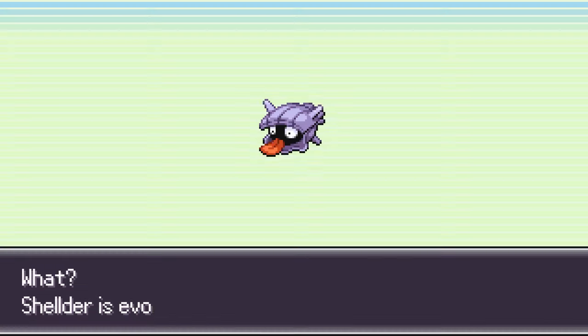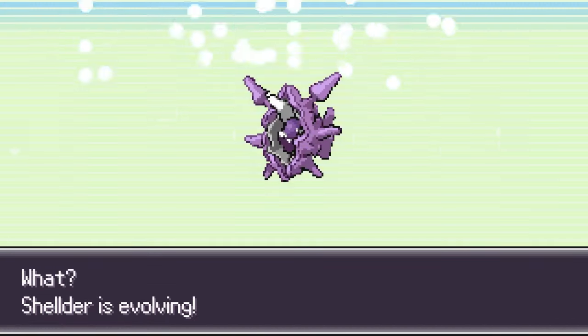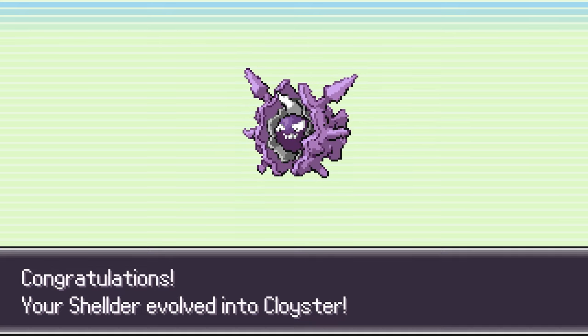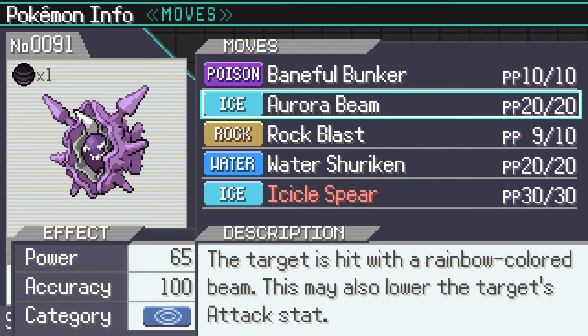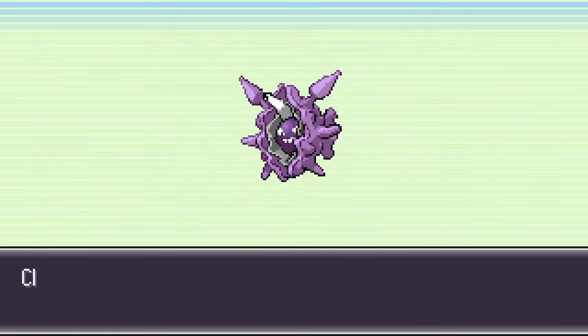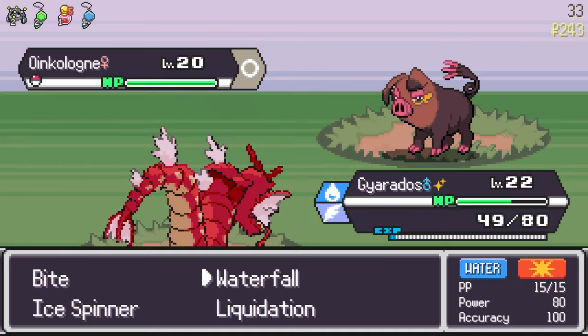Waterfall is great — it can flinch, so it's definitely better than Liquidation. I'm going to remove Liquidation and keep Flip Turn for now. We also got a Water Stone, so we can evolve Sheldr. Now we have Cloyster and Gyarados — that's going to be great for double battles. We're going to kill everything very fast. Cloyster learns Icicle Spear which is a 5-hit move as well, so I'll replace Aurora Beam with it.